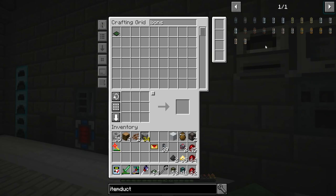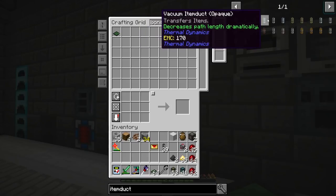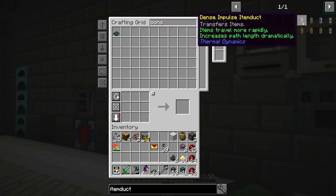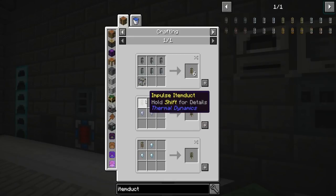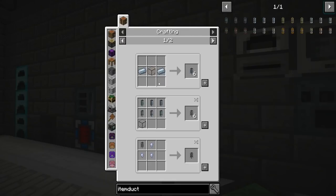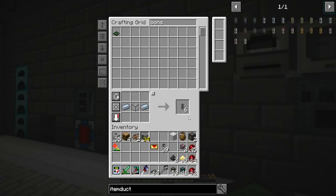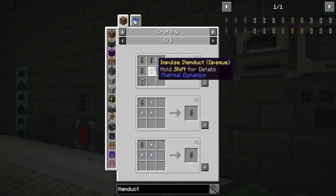Let's see - vacuum duct... we want an impulse item duct. This guy - and that's an item duct. Can we make the normal item ducts now? We can make six. That's - we need so much more, oh man.